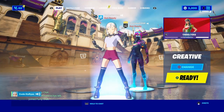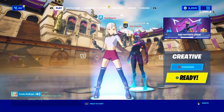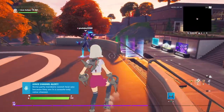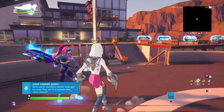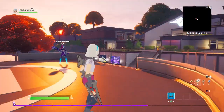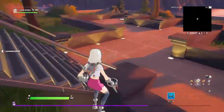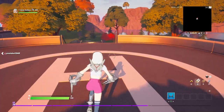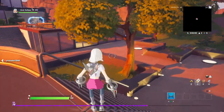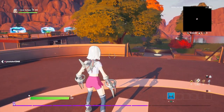All you have to do is go to your home screen and go into a Creative game mode. It doesn't matter if you are with a friend or not. Once you're in a creative match, you can literally put down your controller. You can go eat, do your homework, go shopping, or watch YouTube — you don't have to be sitting there. All you have to do is leave yourself AFK.